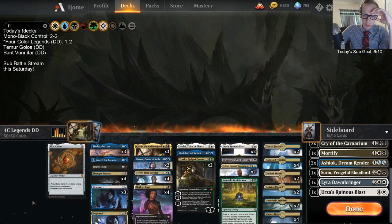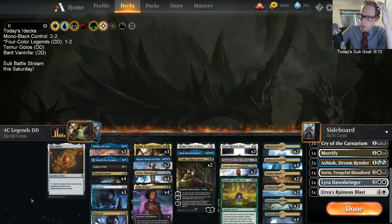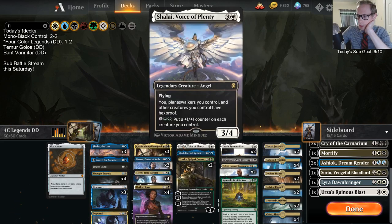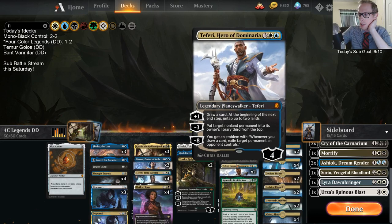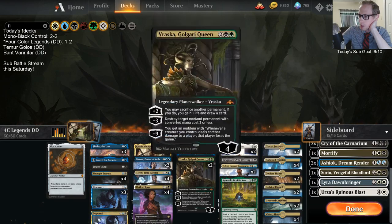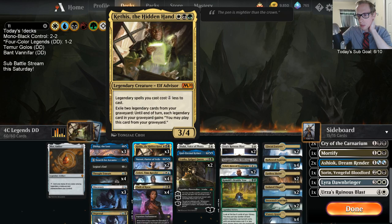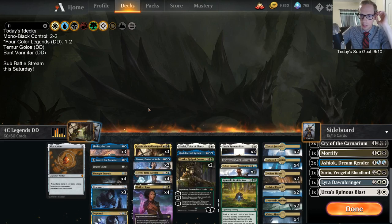What would this deck look like with Thran Temporal Gateway? Basically, Thran Temporal Gateway wouldn't do anything - you have to spend four mana to put in a Legendary Permanent with it. The only thing it can possibly do is put Teferi into play for one mana cheaper, otherwise it's mana neutral. It goes completely against what Kethis is about - making Legendary Spells cost less mana. It would just be a useless card.